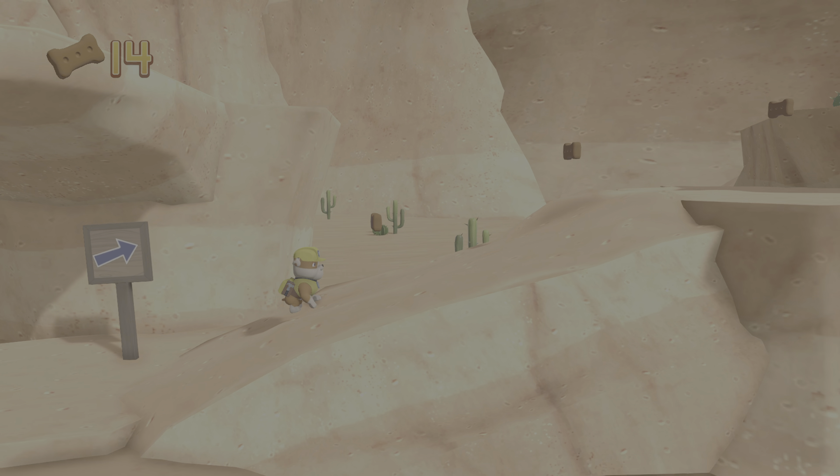That's great! I'm detecting a golden paw print somewhere nearby. You've got the golden paw print! Collect all of the golden paw prints that you find. Find all the pup treats that you can.